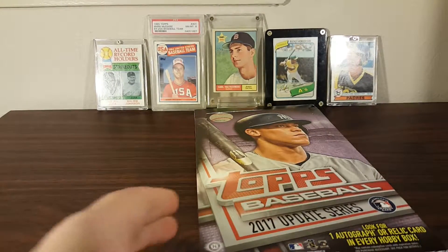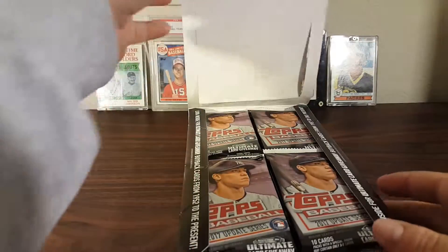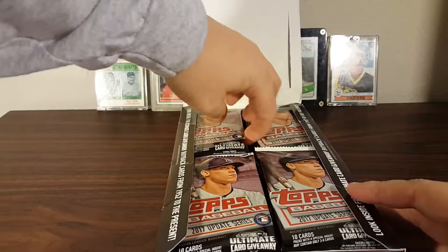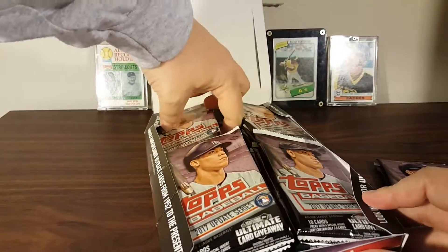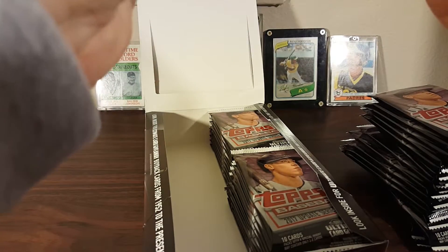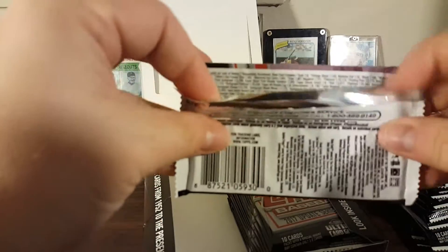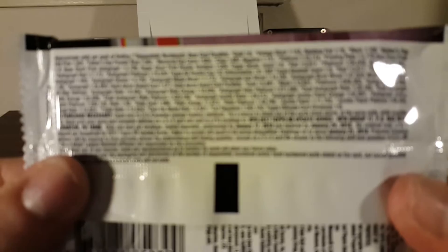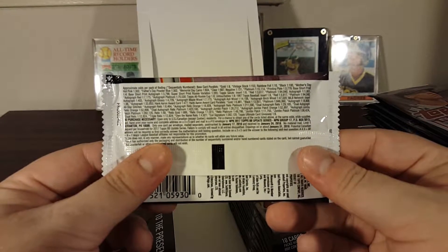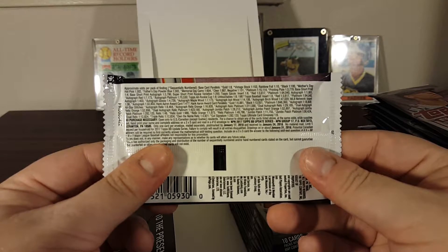I know there's a lot of rookies in this set — the big one is Cody Bellinger. There's also an Aaron Judge card obviously, and if we get a Judge autograph or relic that would be awesome. I'm hoping to get some platinum parallel cards; I've only ever opened one. Black or red would be fine too. Just pause the video if you want to take a look at the odds — we're looking for platinum anything.